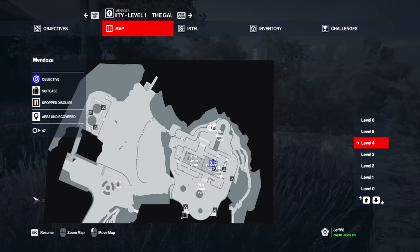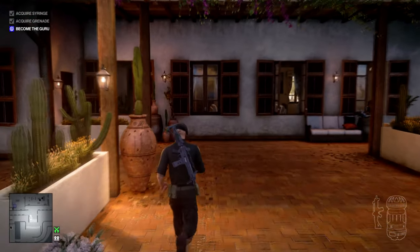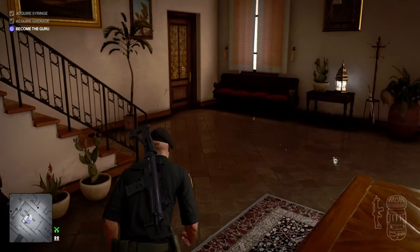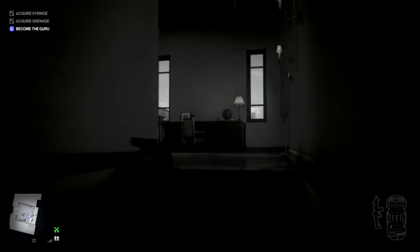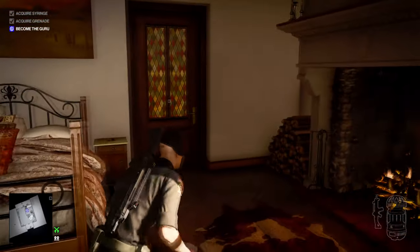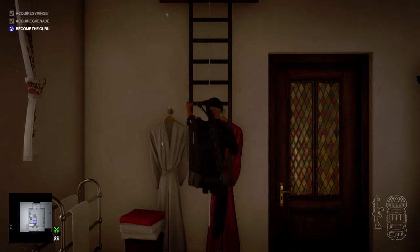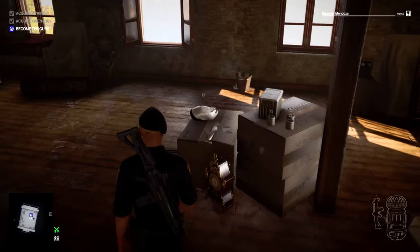You need to head into the mansion — Don Archibald Yates's accommodation, let's put it that way. Once you're into the mansion itself you want to head upstairs; there's virtually no one around so you don't need to be too careful. From this point you're basically free and clear. You could see me not knowing about the loft pull rope, but now you've reached the attic and we can acquire the guru outfit.